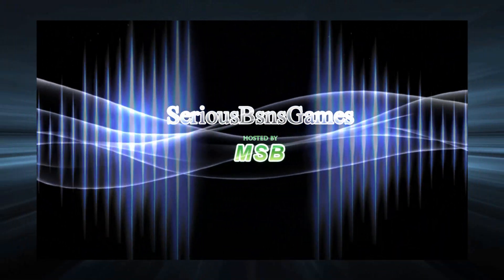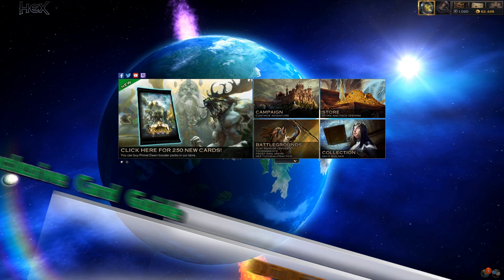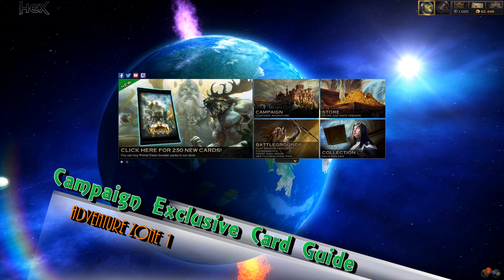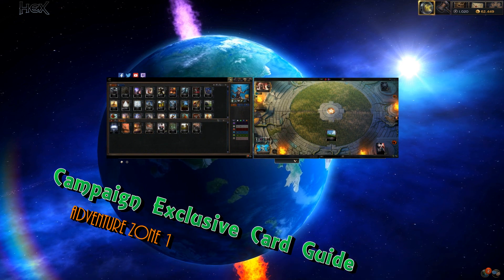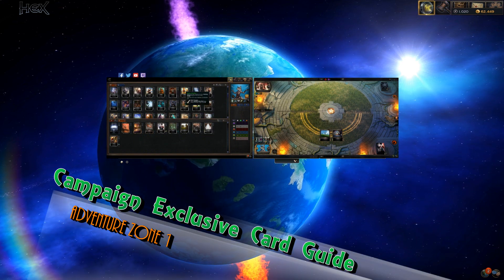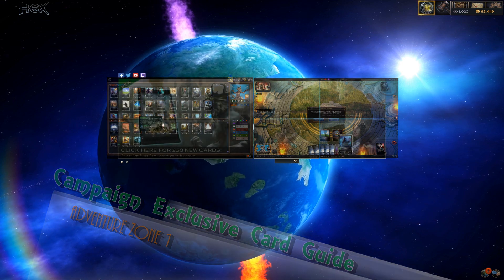MSB here, and today I'll be going over how to get all of the Secret Campaign exclusive cards from special encounters. While there are many ways to take down each of the encounters, I'll be showcasing variants of the Mono Diamond deck I covered in the two videos shown here, as this deck is easy to pilot and excellently positioned to take you through future PDE content. So, let's get started!